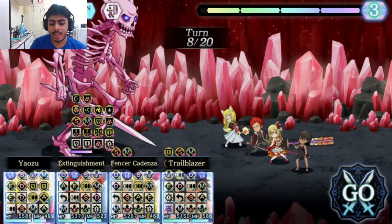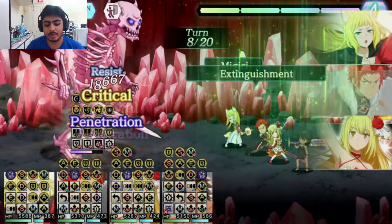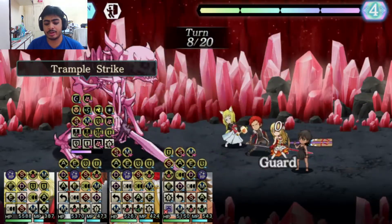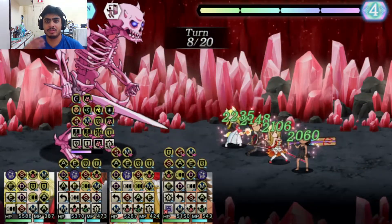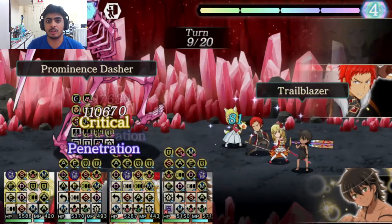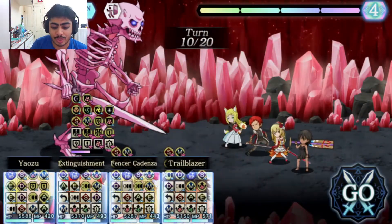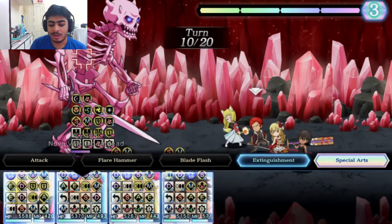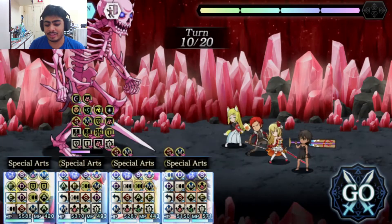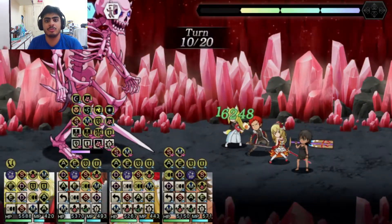We'll use Tiona's ability to remove debuffs and keep attacking. There's no real reason to stress about this, honestly. I know I've built up my SA — I probably could have finished this much faster. But I'm trying to pre-empt the buff whenever the boss buffs. He always buffs at the end of the turn, so you don't really do much pre-turn. You don't have to worry about that front.